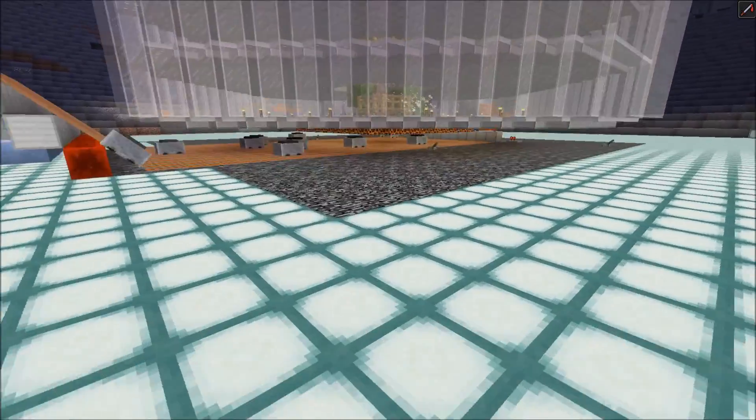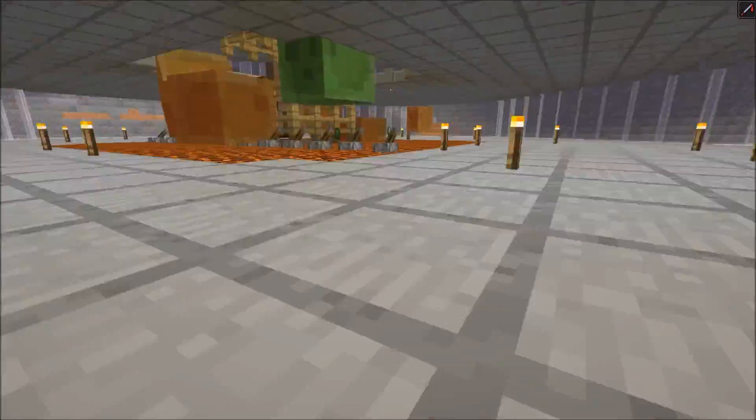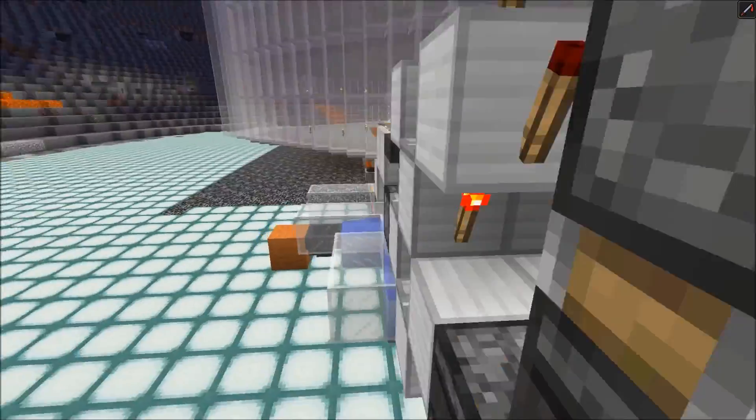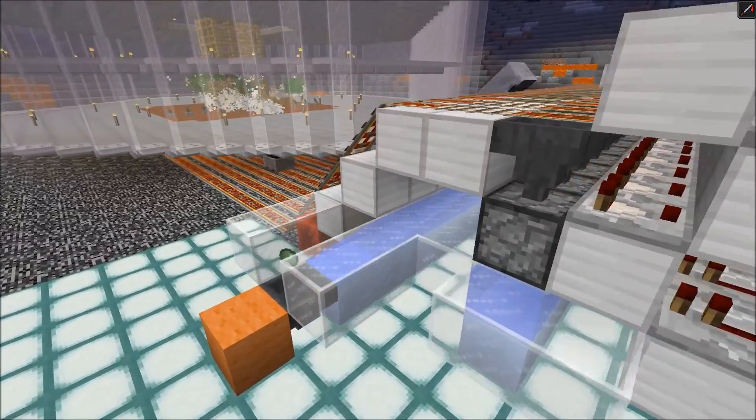Like in a single chunk slime farm, hopper minecarts below the magma blocks would pick up the drops. I also added an unloading system and all you gotta do is hook up this water stream to your storage system afterwards.